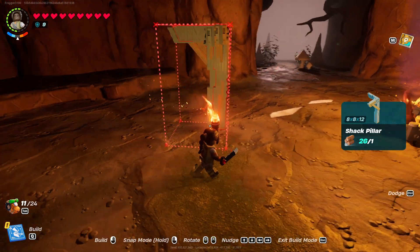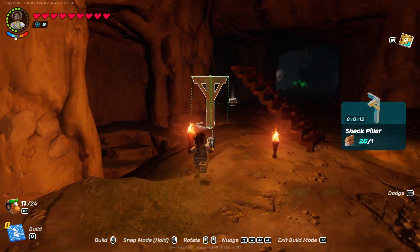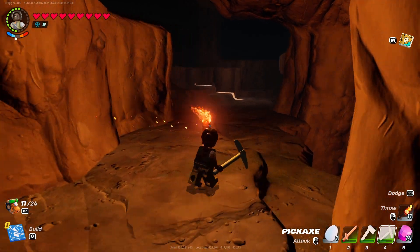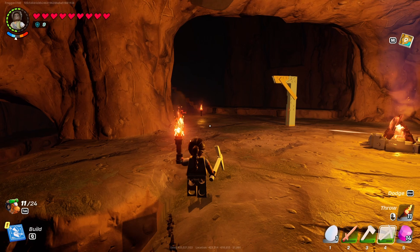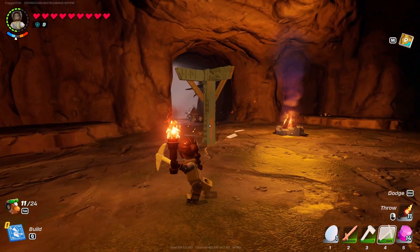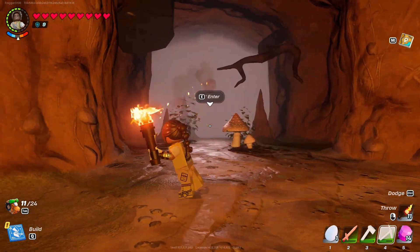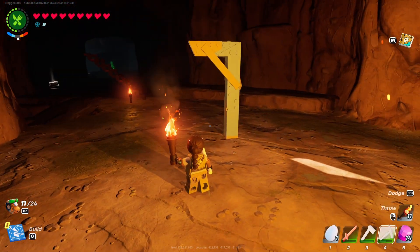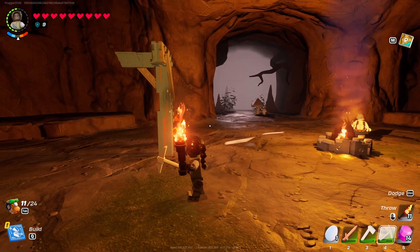So now as you're running around your cave, if you get lost and you come up to one of these pillars, you can look at the pillar and go, 'Oh, it's this way to the exit.' And the good thing I like about this — I've seen some tricks out there where people said to throw torches and things like that.